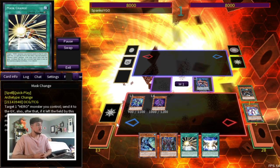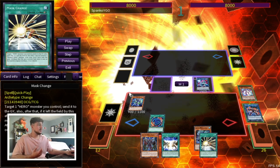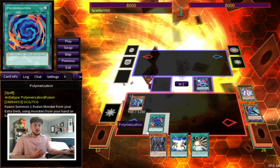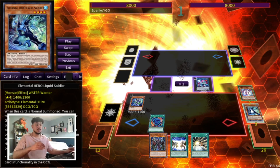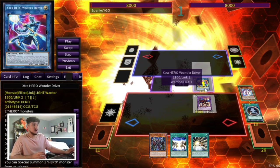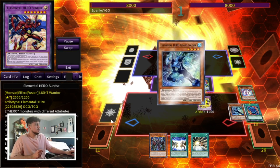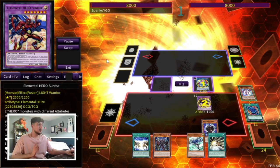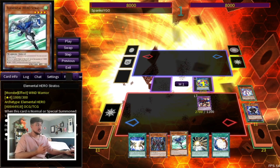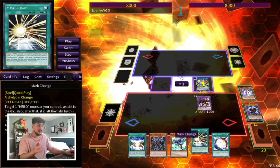So here we're just going to continue doing regular Vision Hero stuff. We're going to use the Vion effect, search the Poly. Having the Liquid Soldier in hand makes Poly really, really good for you, because now it also gives you a Miracle Fusion target in your Graveyard. So here we're just going to Poly and make Sunrise. Sunrise with the Wonder Driver is insane, because we're going to get to reset the Poly, and we're going to get to search Miracle Fusion. So here we're going to set it to Miracle Fusion, and because Liquid Soldier was used as a Fusion material, we draw two, discard one, which is really nice. We're adding just more cards to our hand — we're doing all these combos and we're still adding cards to our hand.